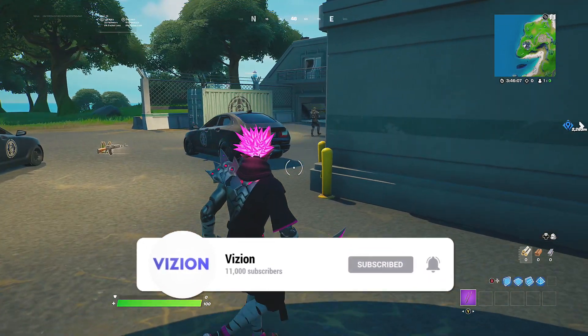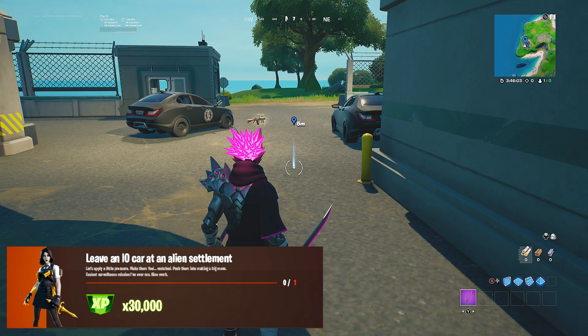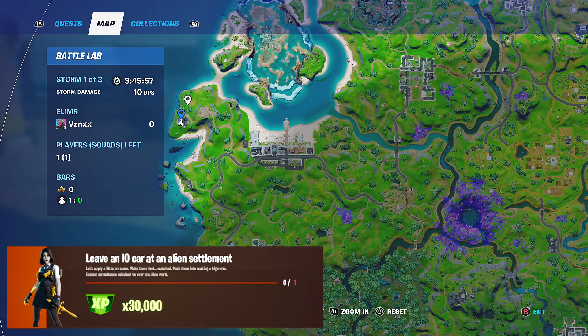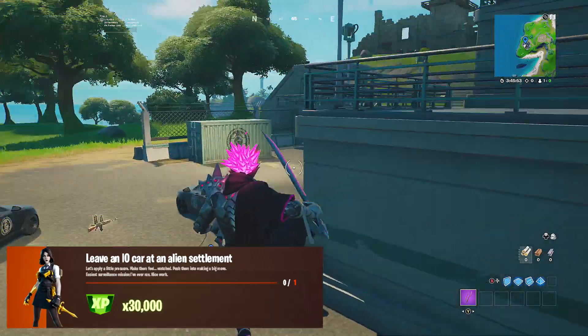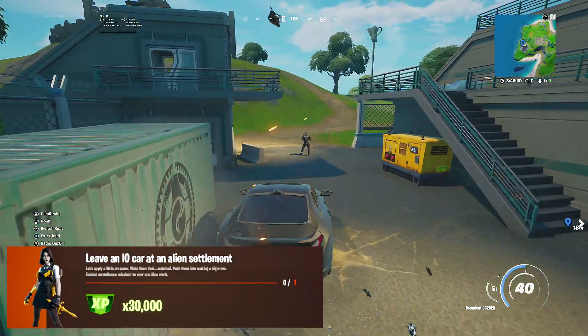First things first, we need to get an IO car. The closest IO car to the alien settlement is going to be this satellite station right here in the top left of the map. This is the marker on the mini map — right by the satellite station there will be IO guards roaming.